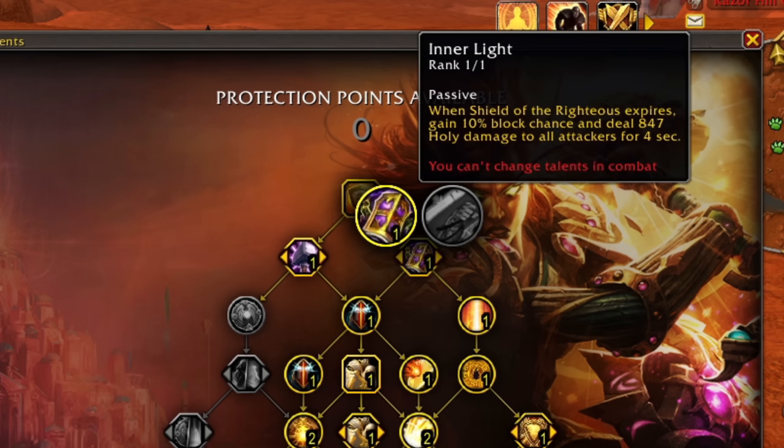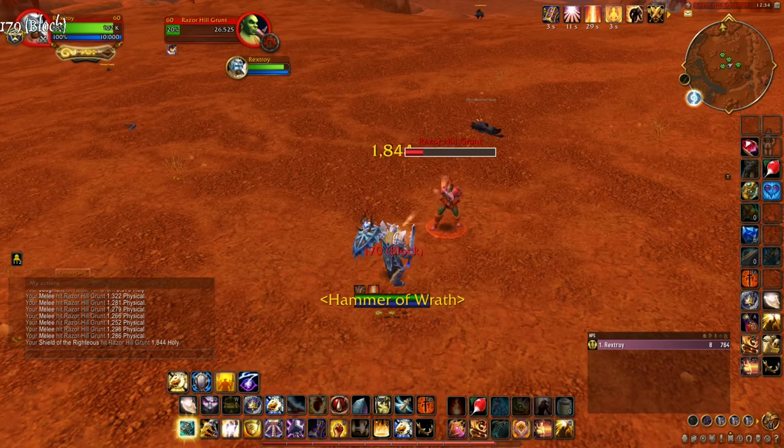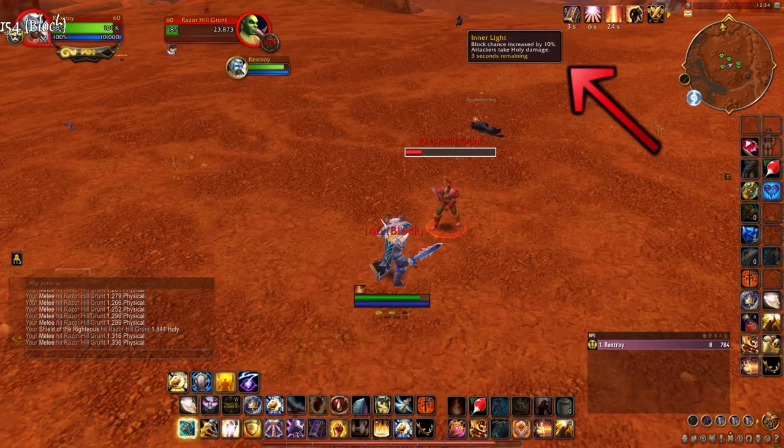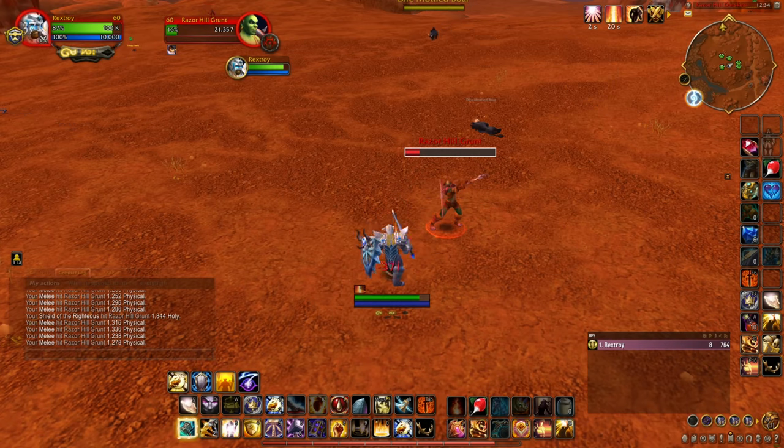The third talent is Inner Light, which is a thorns buff given to you after Shield of the Righteous expires. This talent too deals no damage at all — thankfully the block chance still works. So 3 abilities in, and we've found 3 bugs already.